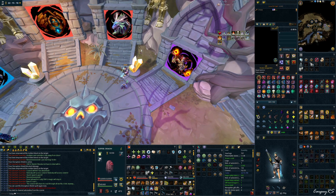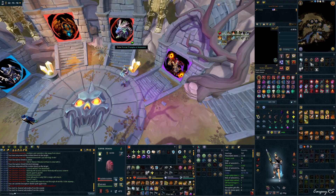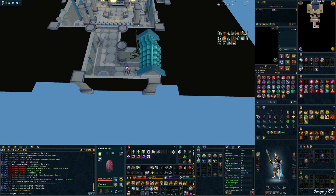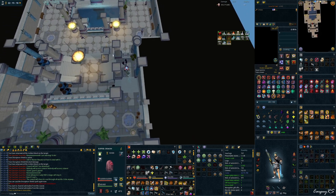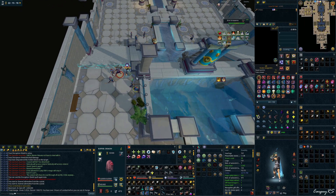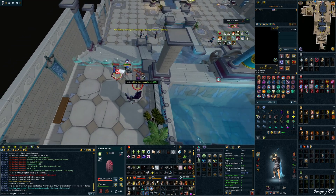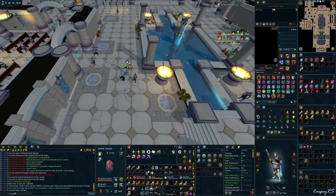We'll charge up our Adrenaline — we need 120 because Vestments, I always forget that. Get our prayers on, turn on our Vamp Scrim, start in Normal Mode, equip my Mobile Swap, and we're off to the races. I like to Surge down this hallway and click on this little line here so it sets me up for a Surge Bladed Dive. There it is. And then here I'll usually use Quake, maybe Hurricane this guy, and Flurry here. Then just basic the last guy down.